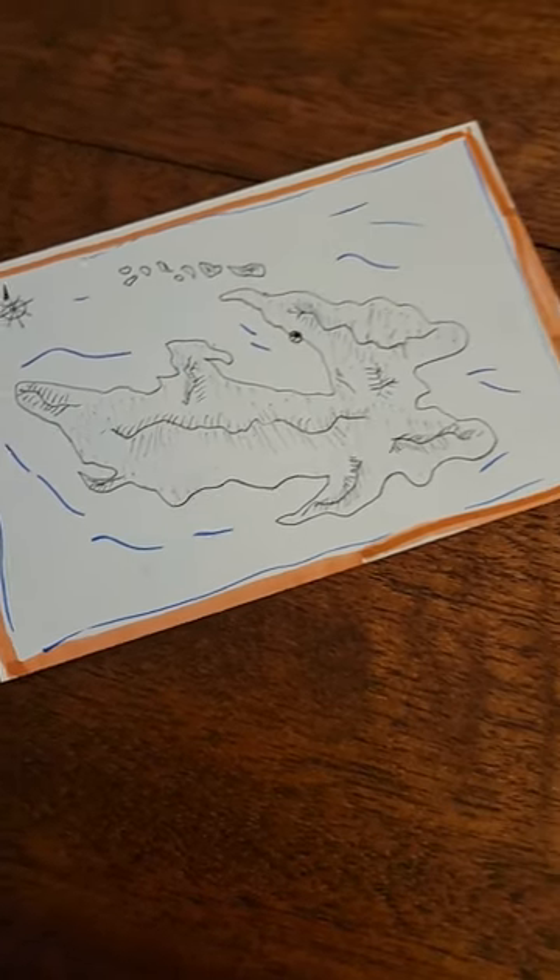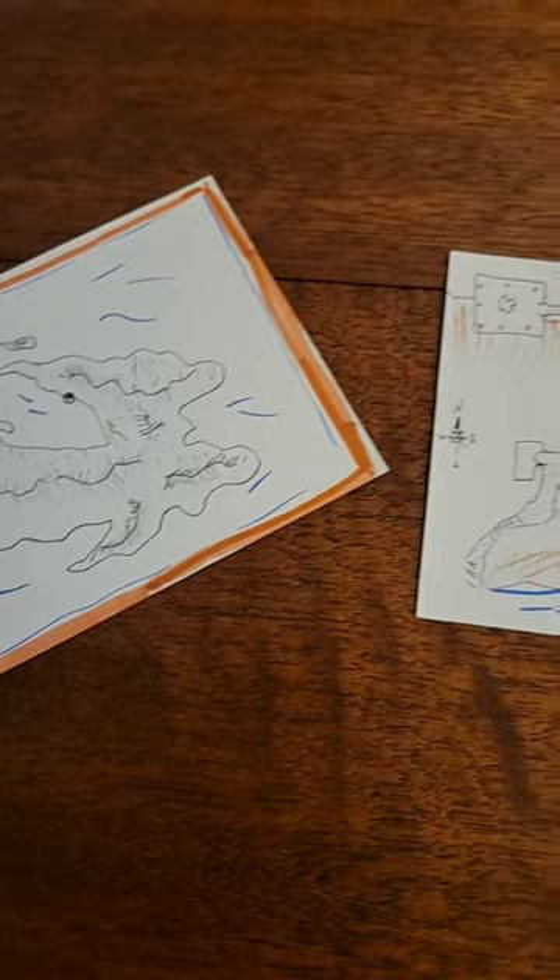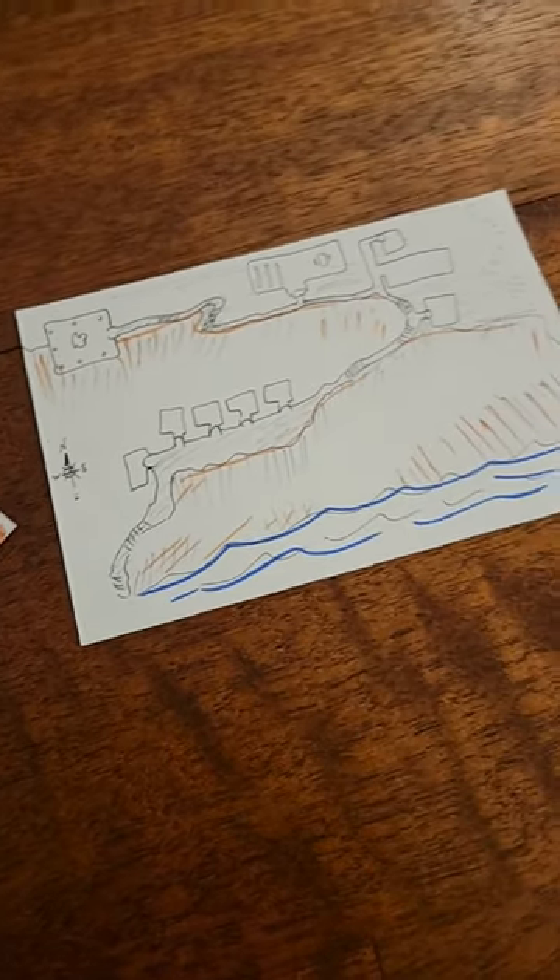To give them a sense of space and location outside of combat, I made them two mini maps — one of the island and one of the quest hub — to help them navigate.